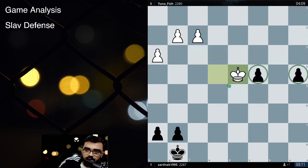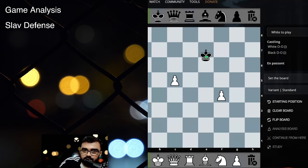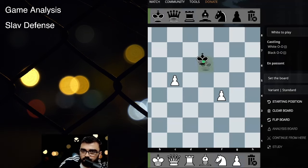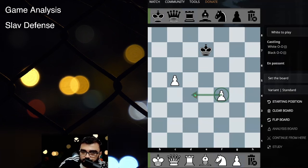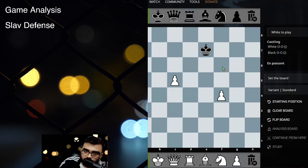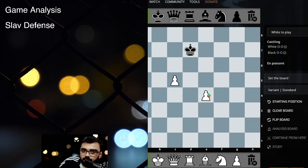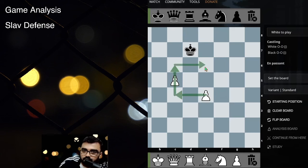Now one theory you have to know again: whenever you play this kind of pawn structure, suppose you are having pawns like this and the king is in the middle — there's a rule you have to know. You see the backward pawn and you form a square towards that pawn: 1, 2, 3, 4 — then you just form a square. If this square is able to reach the last rank, then one of the pawns will convert. Suppose if it is White to play, White can play pawn to F5 — and now if you form the same square, it reaches the eighth rank and White wins the game. In this case, if it is White to play from the other position, White can play any move but it will never be a victory because the square is not getting formed.